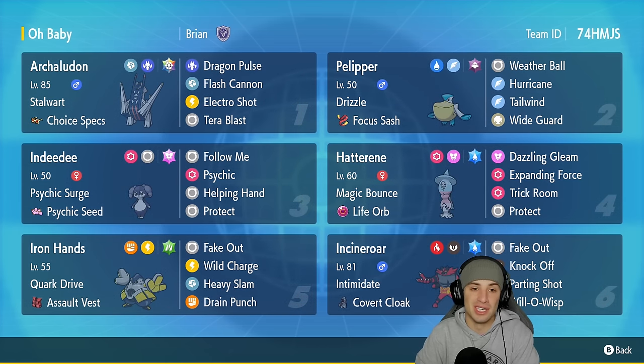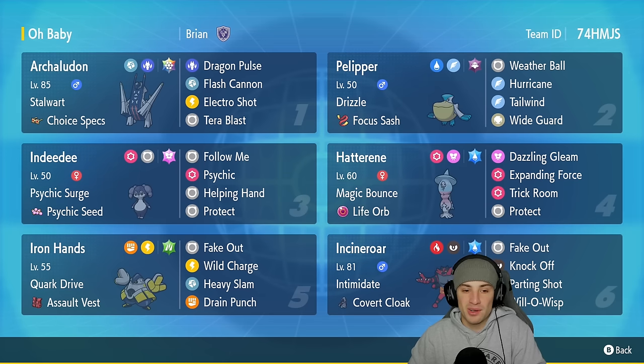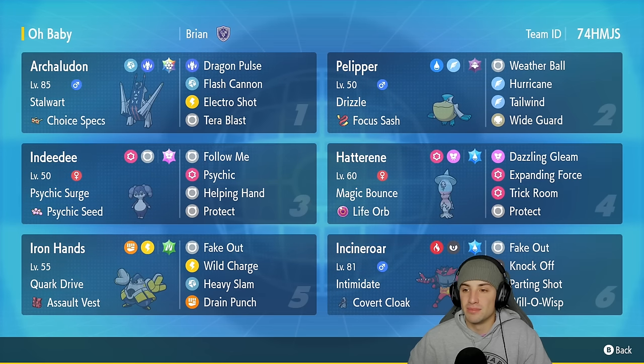On top of that, your Tera Blast turns into a brand new move that'll be super effective onto all Pokemon that are Terastallized. Our second Pokemon on today's team is our weather control Pokemon — Pelipper with Drizzle and a Focus Sash as its item. It's got Weather Ball, Hurricane, Tailwind, and Wide Guard to protect Pokemon from spread moves.